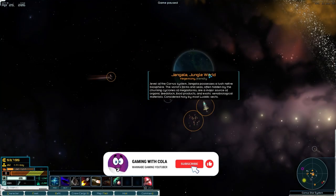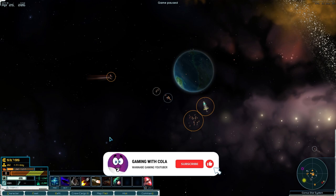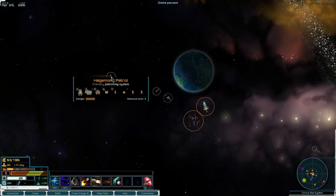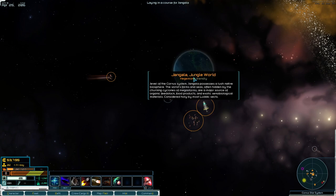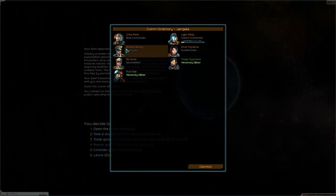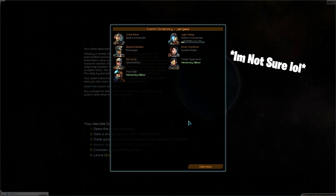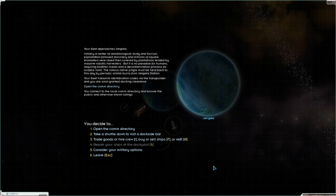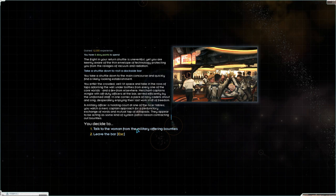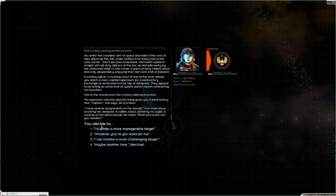Let me have a look - escape. Character fine, fleet fine. I can't remember what we were doing. Let's go to Jengala, let's open the comms directory. That's right - we were free, nothing else to do, we can do whatever we like. Take a shuttle, talk to the woman from the military offering bounties. She's offering a more manageable target - that works for me, we'll just do a manageable target, that's totally fine.